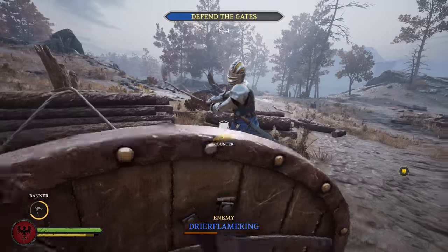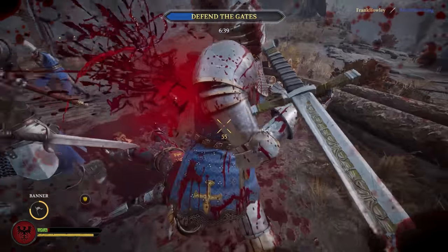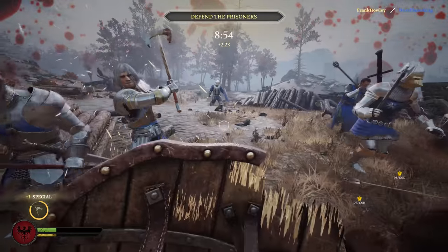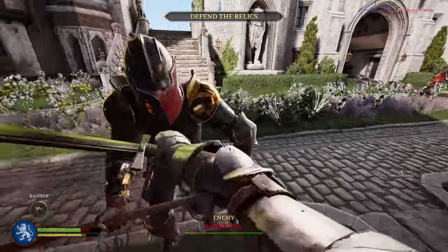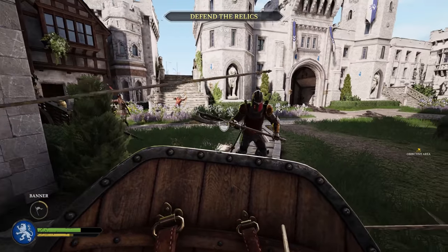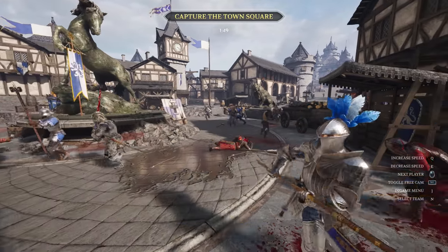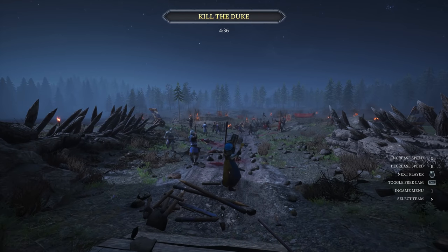We found that having sounds be purely radial actually reduces the amount of information in certain cases. So some of our sounds have a cone-based quality to them so you can tell if a person is looking at you, because if they're just running by behind you, it doesn't matter as much as if they're running at you. Same with projectiles — when projectiles come near you, you'll hear a whoosh so you know it was a near miss. We do a lot of things based on your position and the angle that things are coming at you.